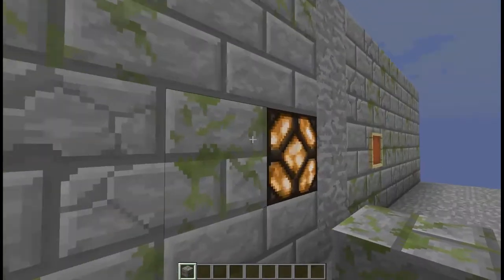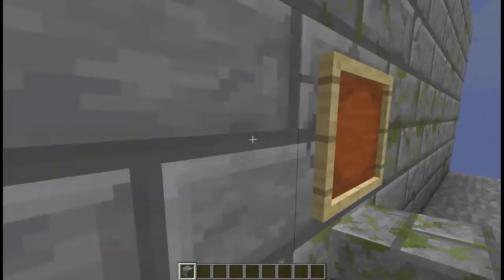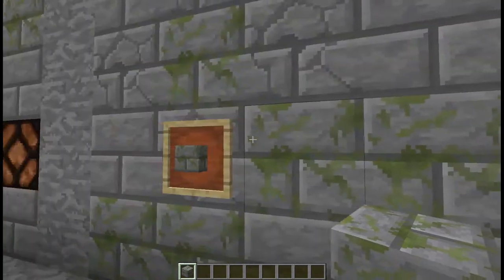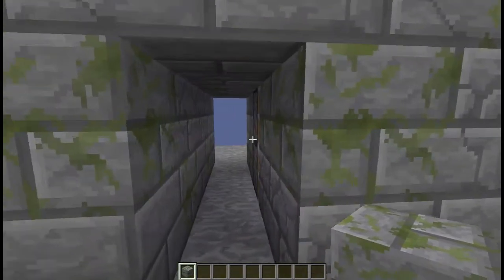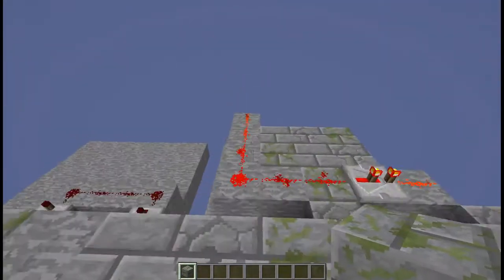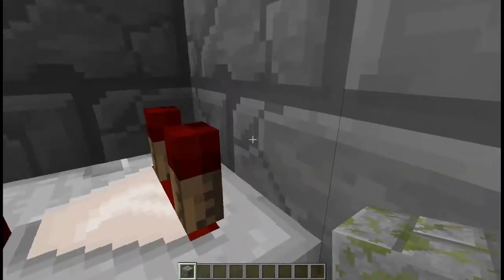For this first one, I can put an item in and it sends the redstone output to this lantern. For the second one, you place an item in the frame and as soon as you rotate it, it opens up the secret entrance from our last redstone video. They're both very simple.